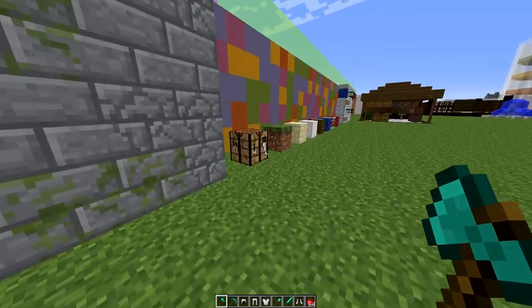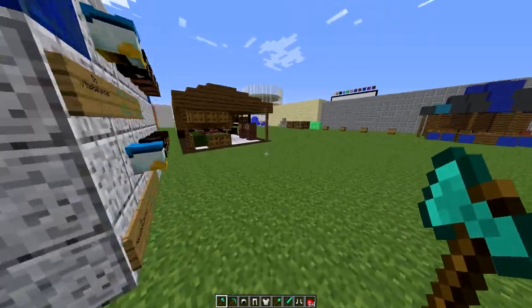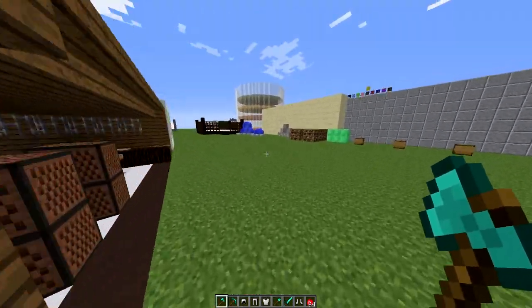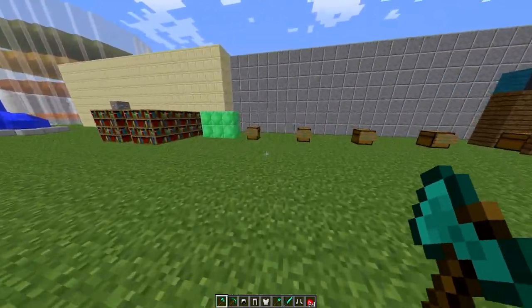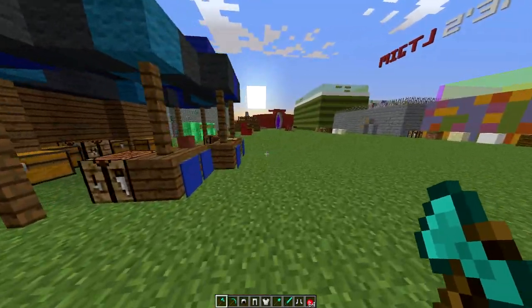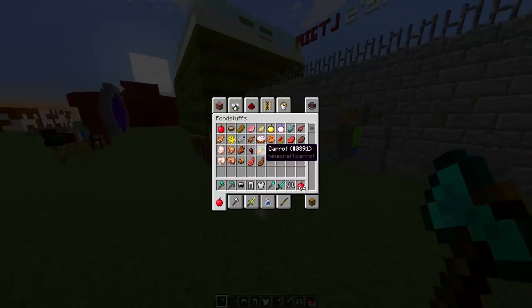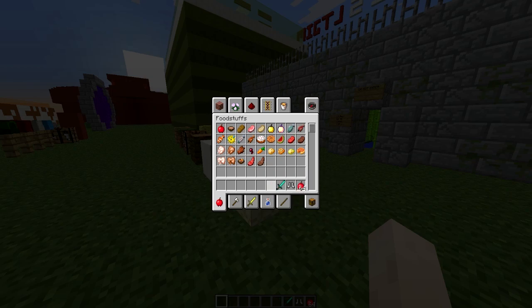The way it works is you die either from PVP, mob, falling, or something. You lose all your stuff, it's saved in the gravestone and you can also enable experience to be saved as well. Then you have a time limit — by default it's 60 seconds — to run back to the gravestone and hit it to get all your stuff back, or it disappears for good.